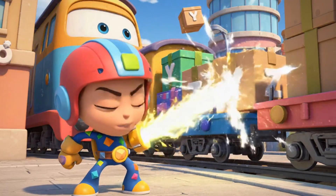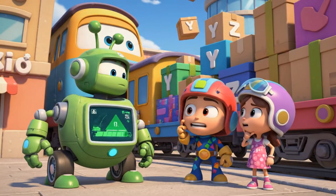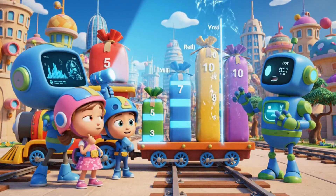Geo power activated, removing Box Y and Box Z from the train. Beep boop! Two more boxes removed. But the train is still overloaded. Look! There are still five packages left. We need to order them by height, shortest to tallest.